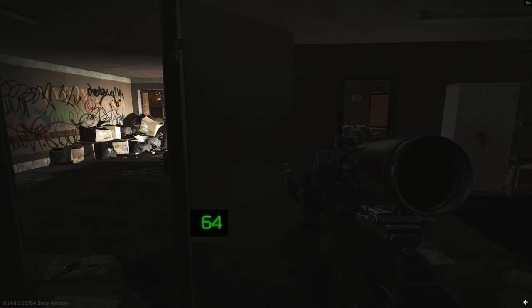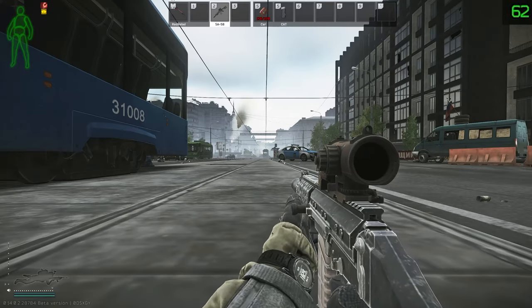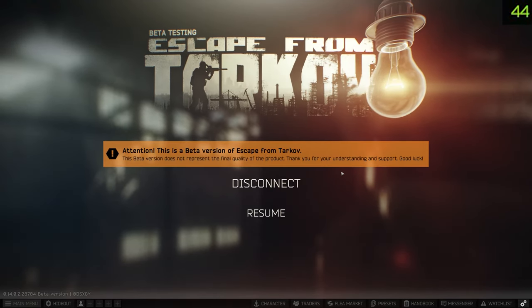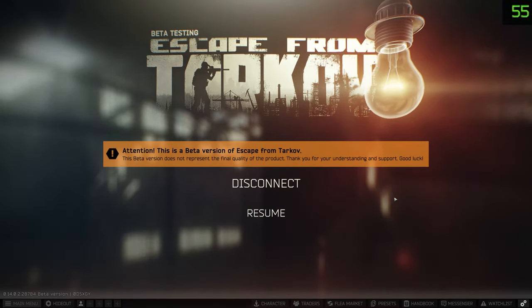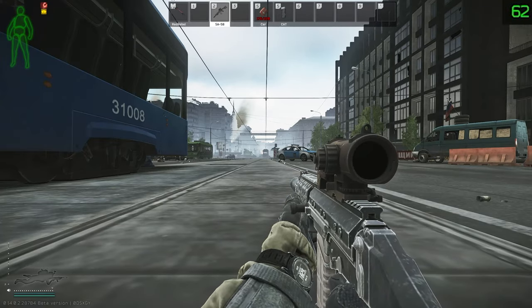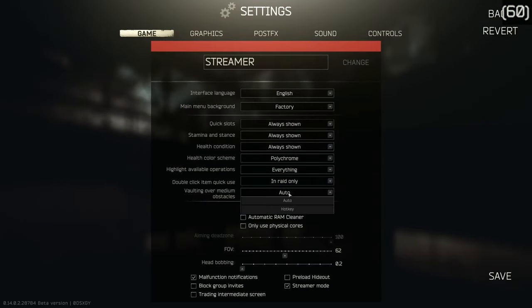So this was a perfect one to go and test in raid myself. I loaded into an offline streets raid with bots to make sure that the FPS was going to take some kind of hit, and waited for the FPS to settle down. I then opened up into the menu, because some people say there is a garbage collection process when you load into the menu — this normally only happens if you have RAM cleaner on, but I wasn't going to take any chances. After doing that, we swapped from hotkey over to auto and we can see that the FPS drops by quite a considerable margin.